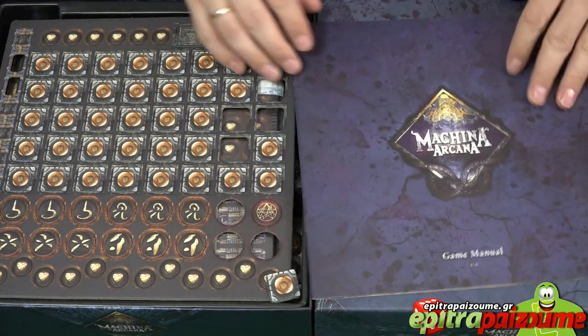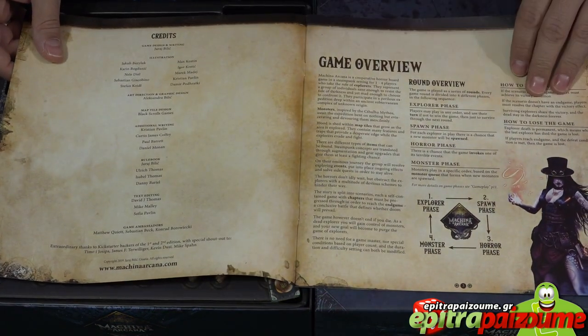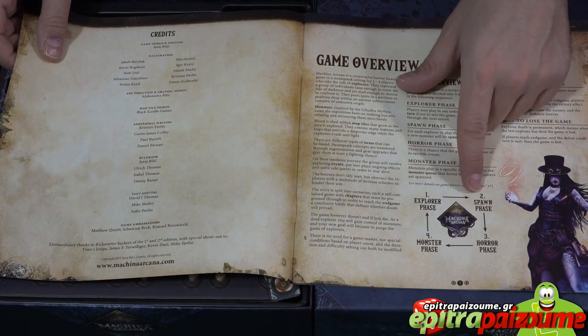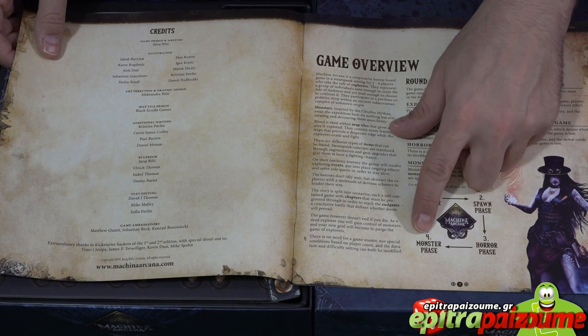The game manual has an overview at the beginning with a very simple chart showing the phases: the explorer phase, the spawn phase, the horror phase, and the monster phase.